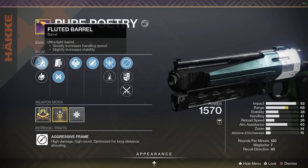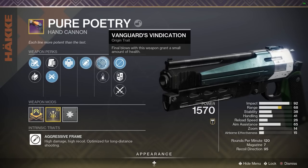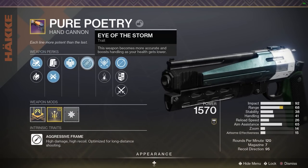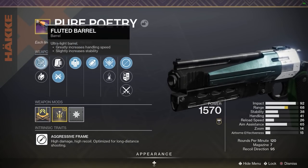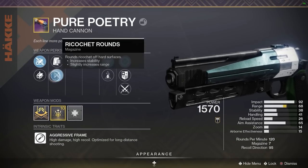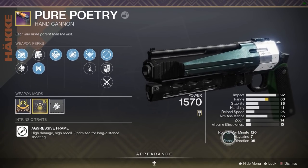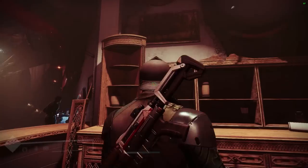Have a quick look at my roll: Fluted Barrel, Ricochet Rounds, Outlaw, Either Storm, Vindication, and a Range Masterwork. Outlaw gives you fantastic reload, and this weapon has terrible reload. Either Storm is really nice on this gun as well with the accuracy and handling. Ricochet is best in slot. Fluted Barrel is very good for this weapon since it has terrible base handling. Range Masterwork as well. One weakness is only seven in the mag, but we have Outlaw for that.